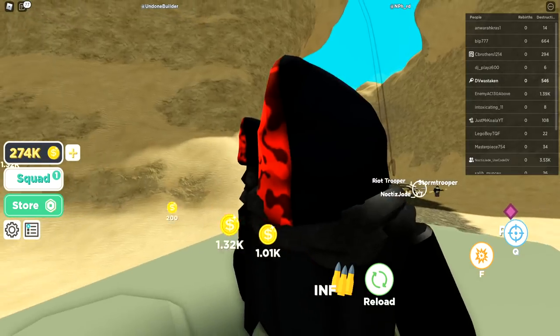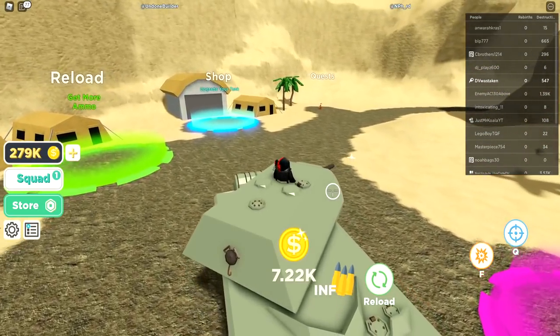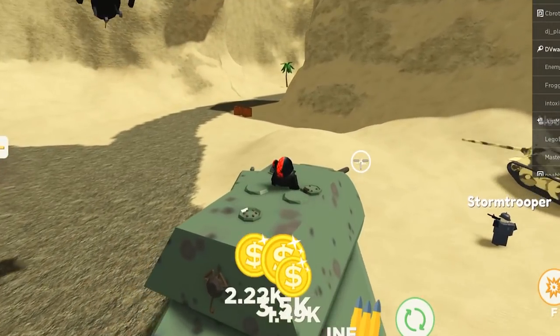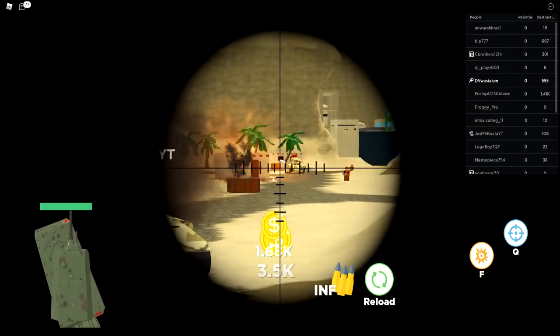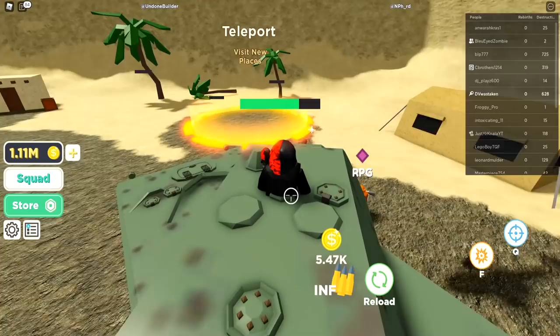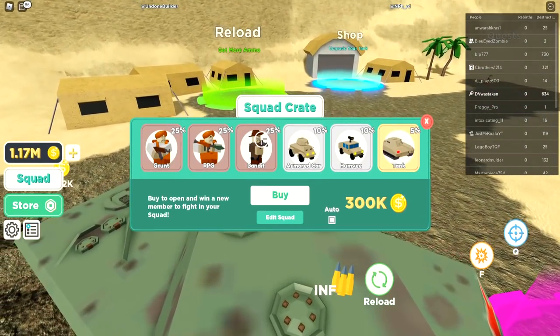I totally forgot we need to upgrade our armor — that's why I keep dying. Let's go back to the store and upgrade. We got new armor — I look so much better too. I'm not instantly dying anymore, they're barely doing anything to me now. Let's go see what we need next — an A1 Sherman.